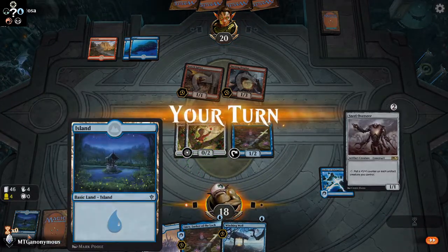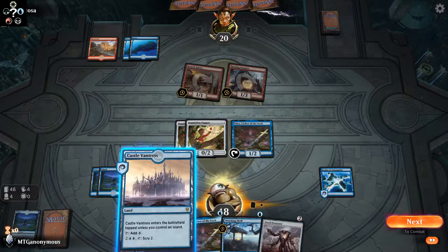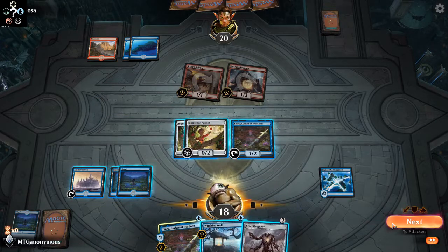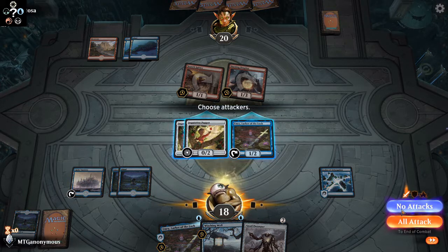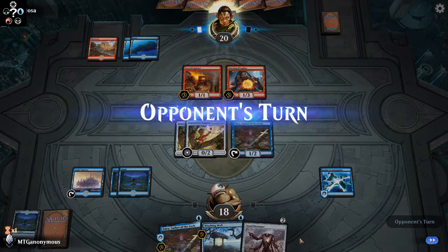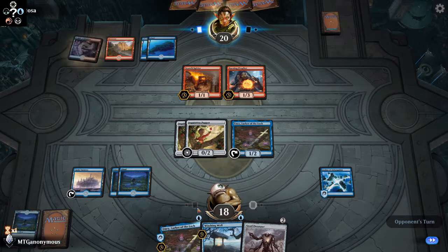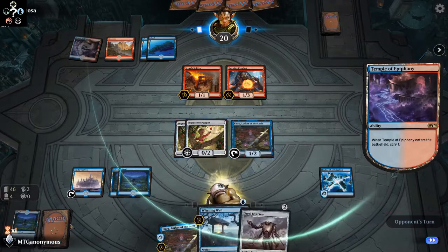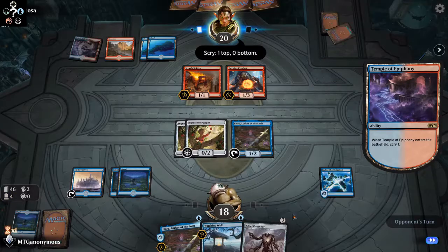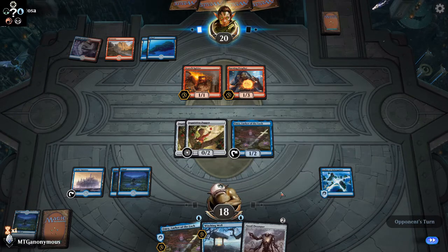We got some stuff. Get the castle out. No attacks — win turn. Lucky us, we can play anything we want on their turn. As they go destroying stuff, since we only have three, we're going to play the Steel Overseer and then make these bigger as we go.